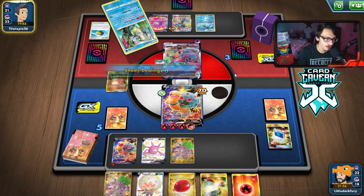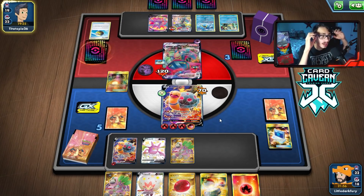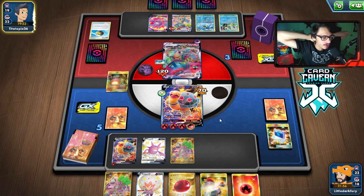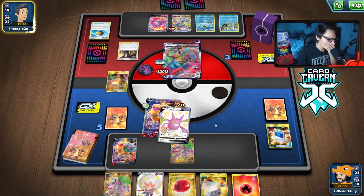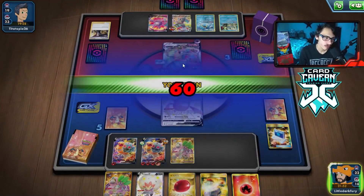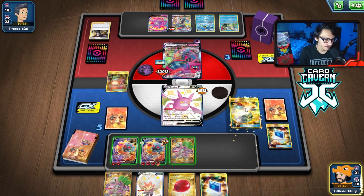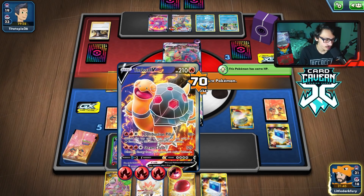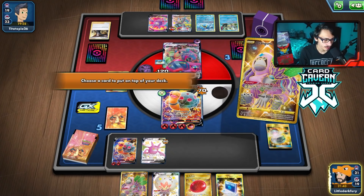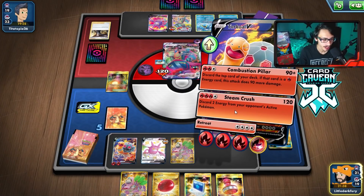They don't play any energy removal from what we've seen — they get Boss. I think they're going to Boss me and try to go for Oranguru. That's fine, we're going to Crobat-switch. They get some damage in but we're still removing their energy and not attacking Torkoal which is still pretty good. We even got a Stamp for next turn — just keep attacking and removing energy.